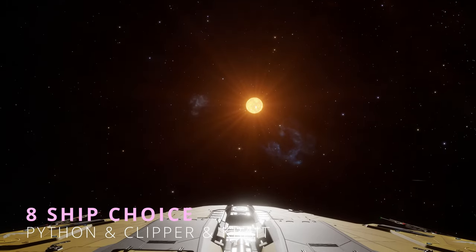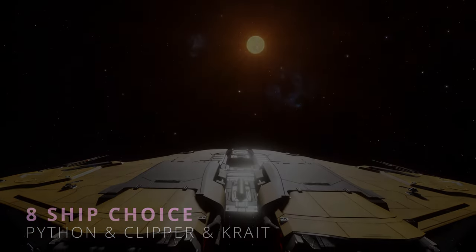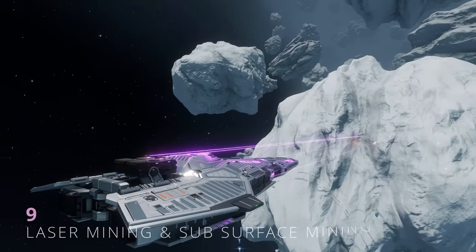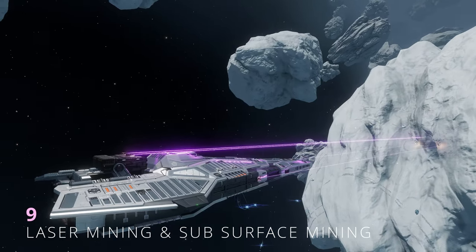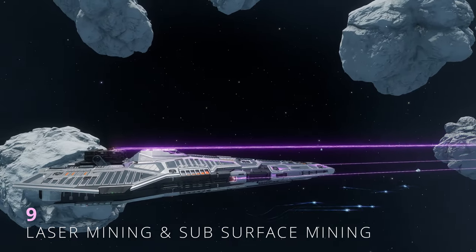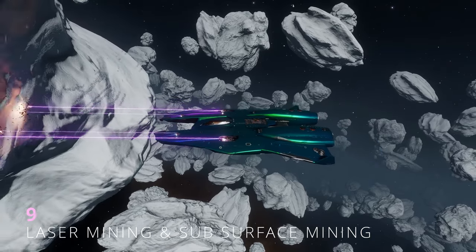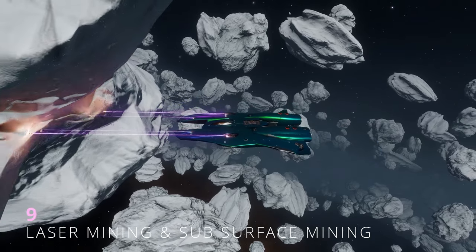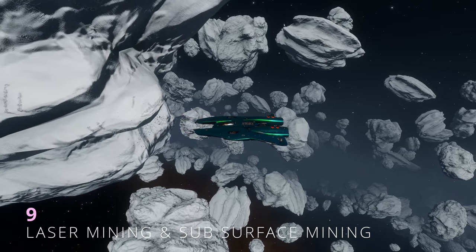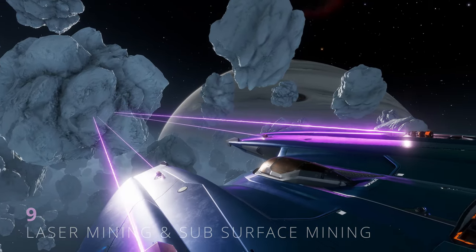The Crite is the third choice — capable for sure, but considered ugly by many pilots. There are different mining options in Elite, such as laser mining and sub-surface mining. For laser mining you need an immense cargo hold, an army of collectors, and lots of patience — the Cutter and Type 9 are good ships for that. Sub-surface mining is lots of work and offers lesser profit than the other options.